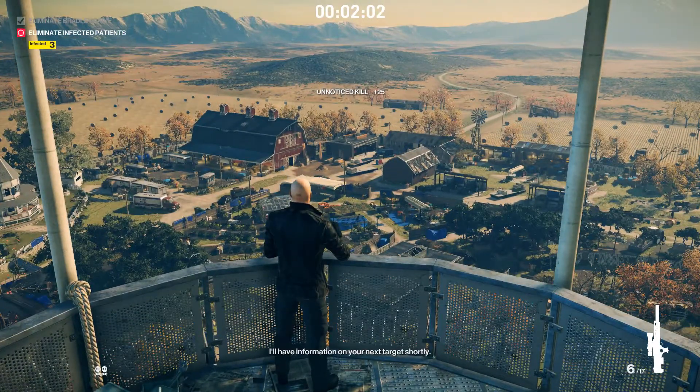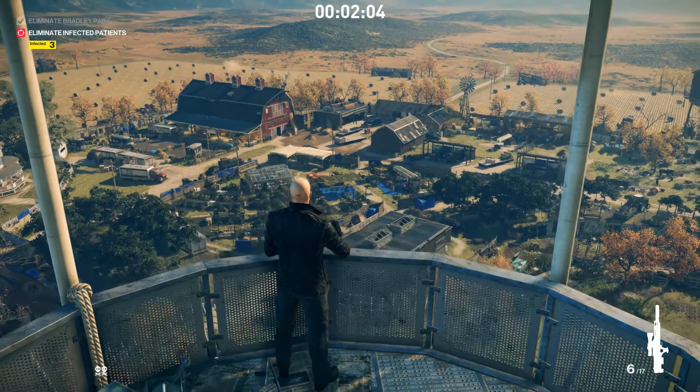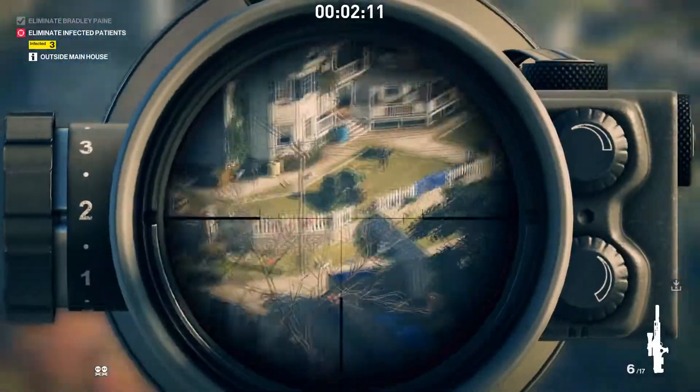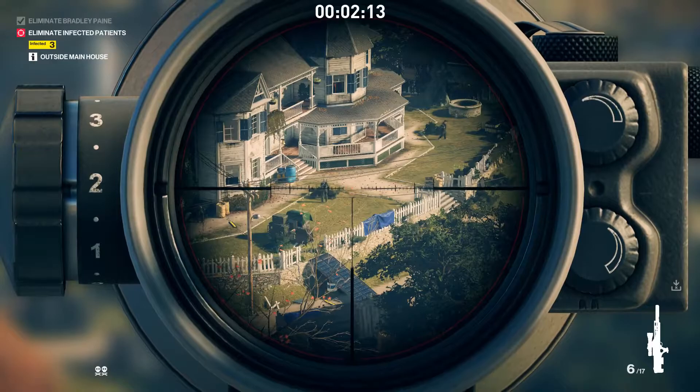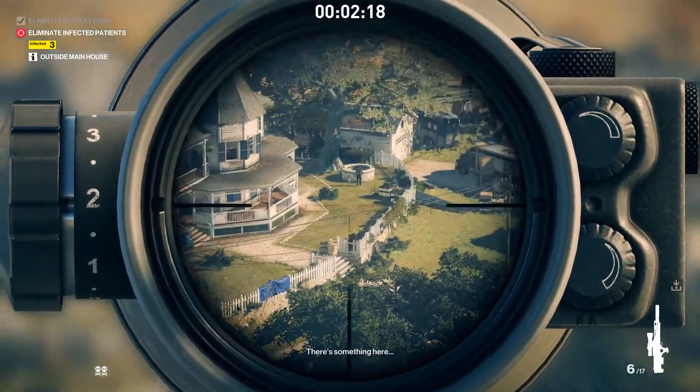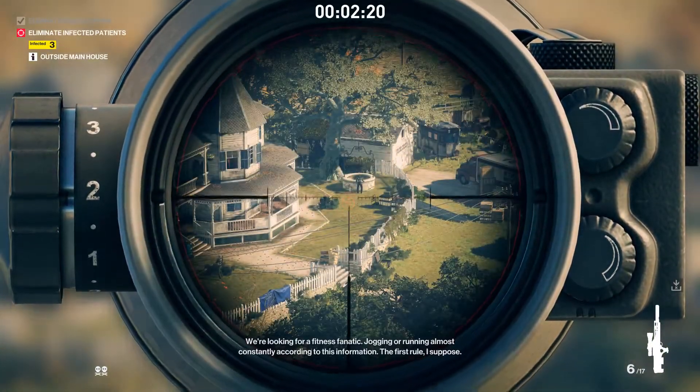A lot of the targets you're going to be taking out have very conveniently placed bushes, or just places that are very obvious to hide the bodies. From here on out the rest are pretty obvious ways to hide the bodies — the trick is just making sure you don't get seen when you're shooting.